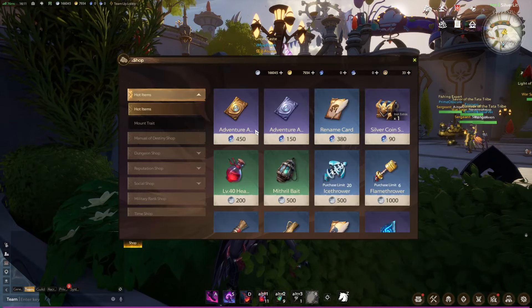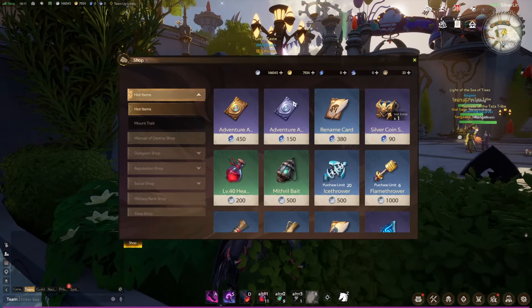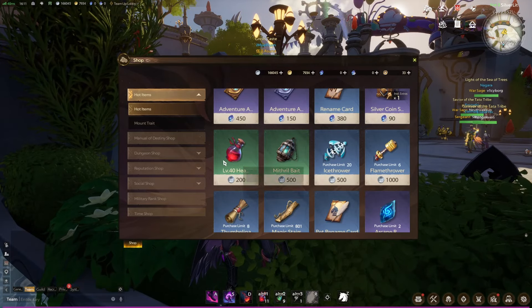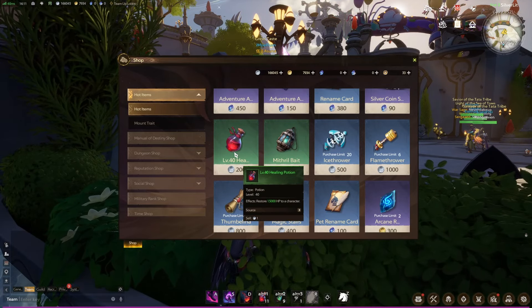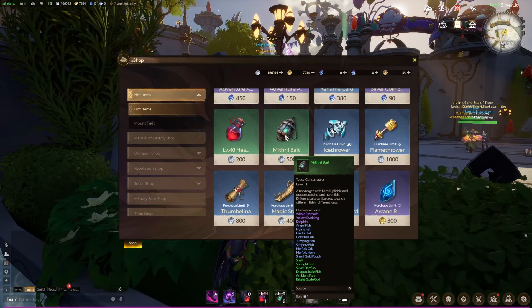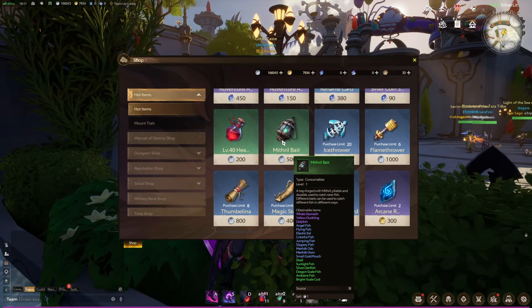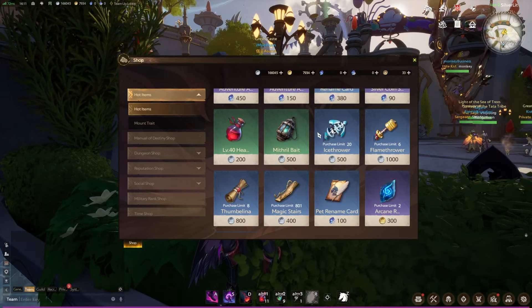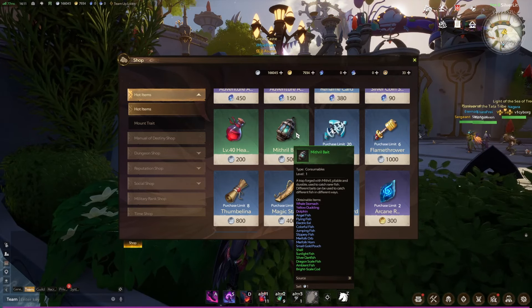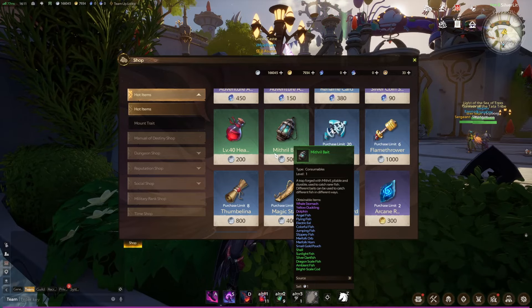Let's tackle the hot items — nothing much of importance to mention here, it's more of quality of life purchases. Moving on with the silver, you can get healing potions — that's important. Missile bait as well for your fishing; don't forget to do 20 fishing attempts each week, required for the manual of destiny, and you can also push your exploration through that.